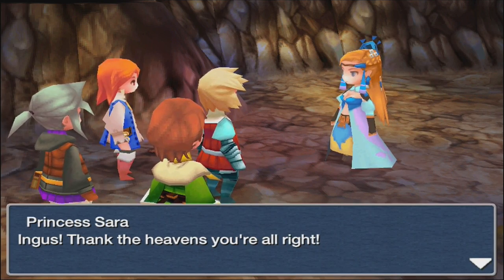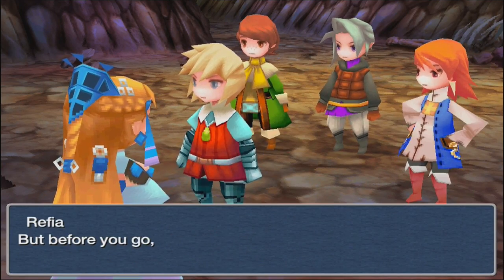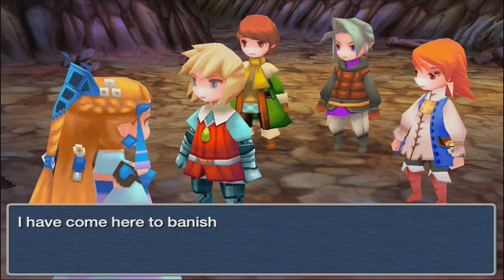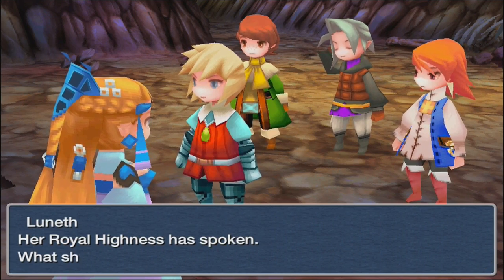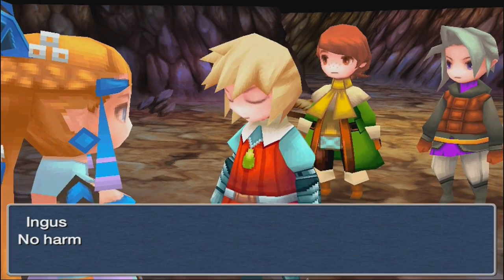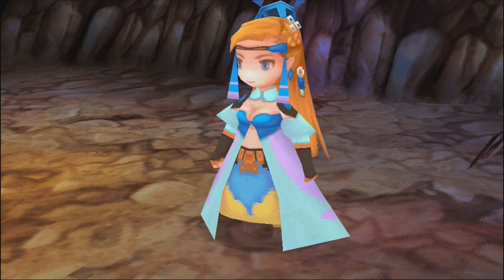Cutscene time. This is Princess Sarah — Ingus says 'Think the heavens you're all right, milady.' Ingus asks to borrow her Mithril Ring, but Sarah insists on coming along to banish the Jinn and save her people. Ingus declares 'No harm will come to Lady Sarah as long as I live and breathe.' Sarah thanks everyone.